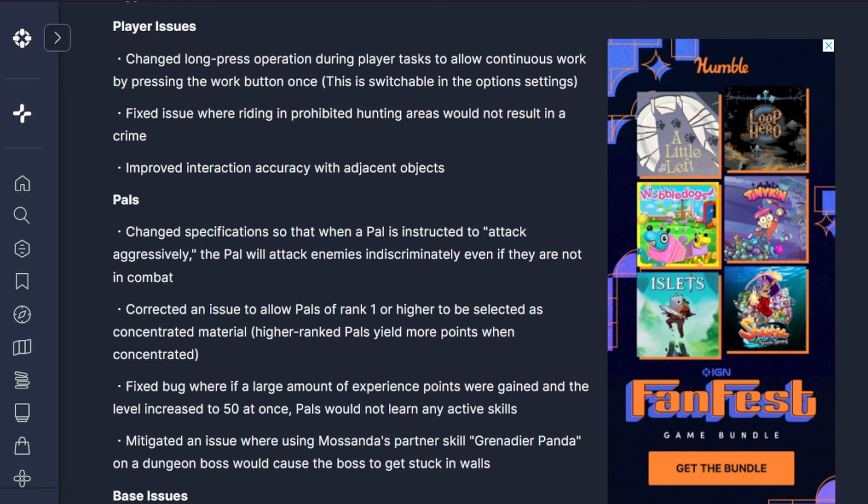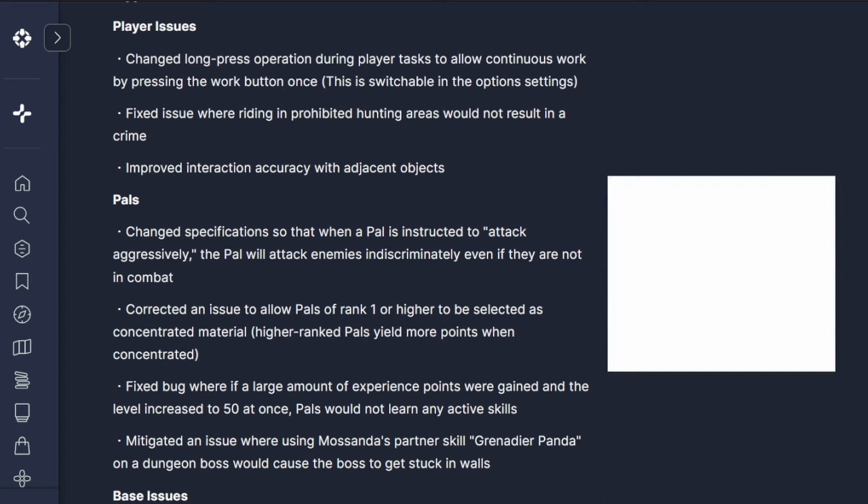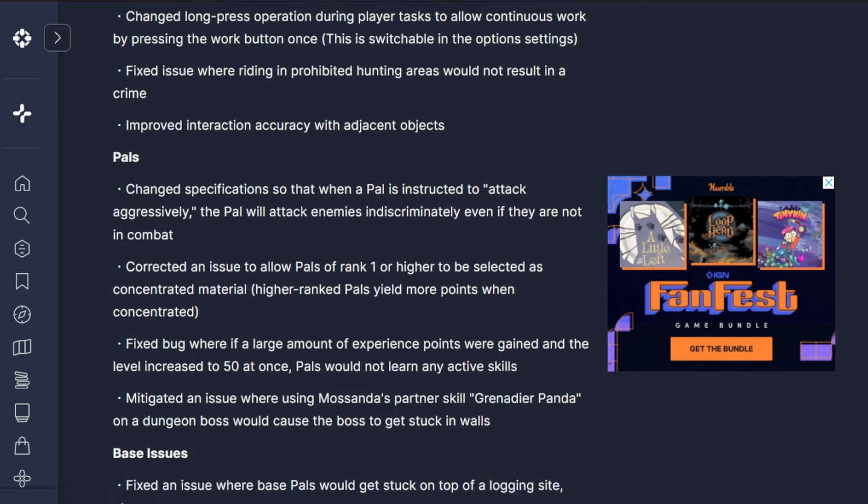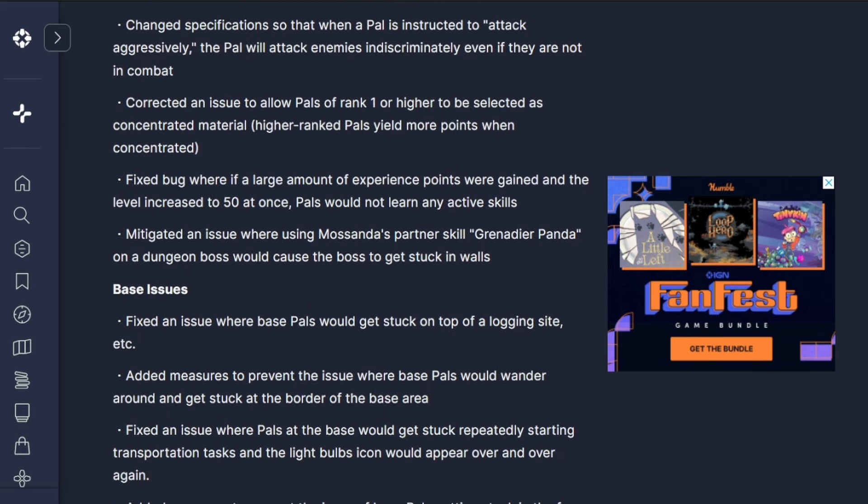Improved interaction accuracy with adjacent objects - that issue where you'd be standing in front of something and hit the thing next to it. It still sort of happens because it's conditional on what you're pointed towards, but it's a lot better than it was. When pals are instructed to attack aggressively, they will now attack everything around them, which is how everybody expected it to work. Previously, even with attack aggressively enabled, they wouldn't do that until they or you had been attacked.